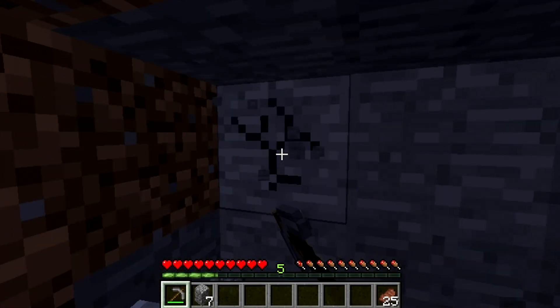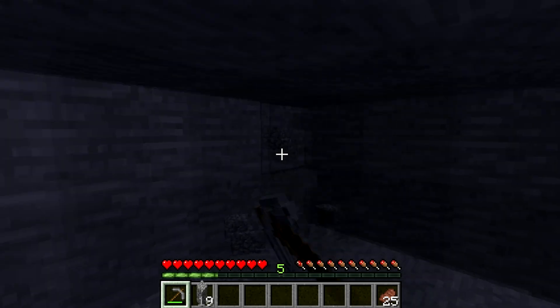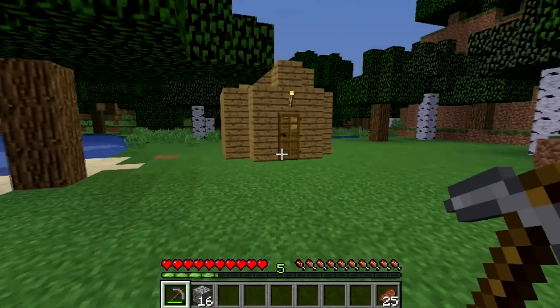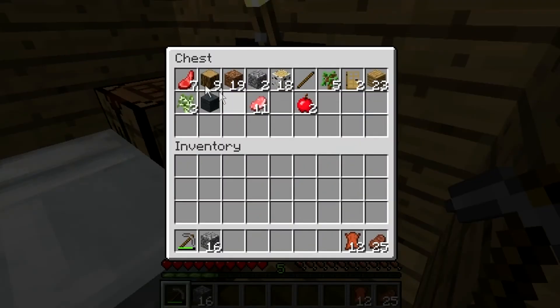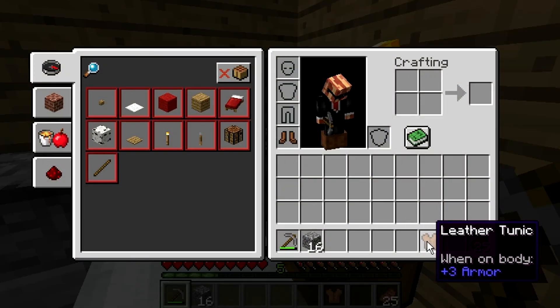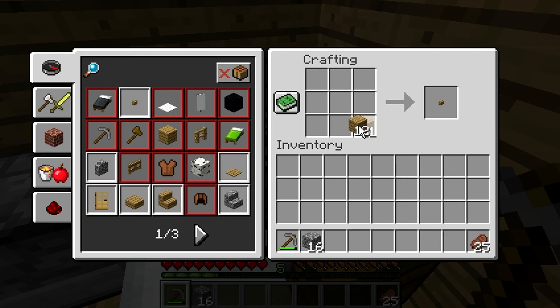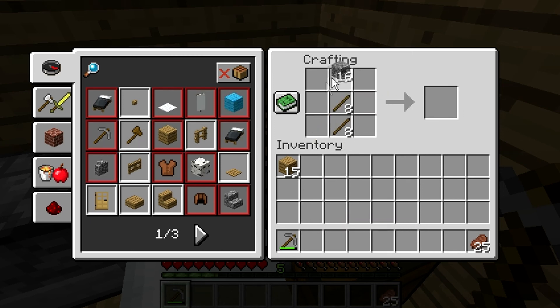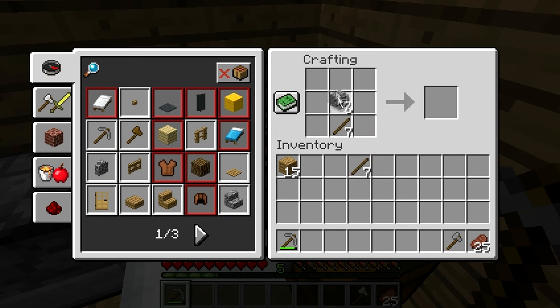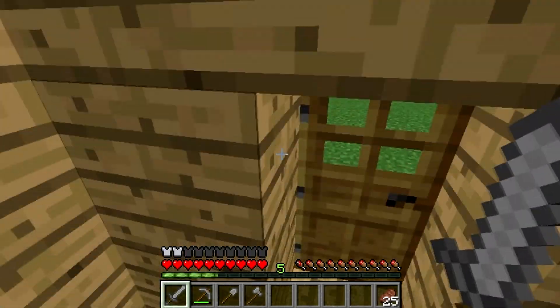Once we get some of this stone we can make some more tools. I also have some leather in the chest that we can use to make some armor. I'd rather just get iron armor than leather, but it's better than nothing. We can make some chest plates and boots. We need sticks — we can just take our wood and make some. There we go. Let's make ourselves an axe, a sword, and a shovel too just in case. I'll put these away.